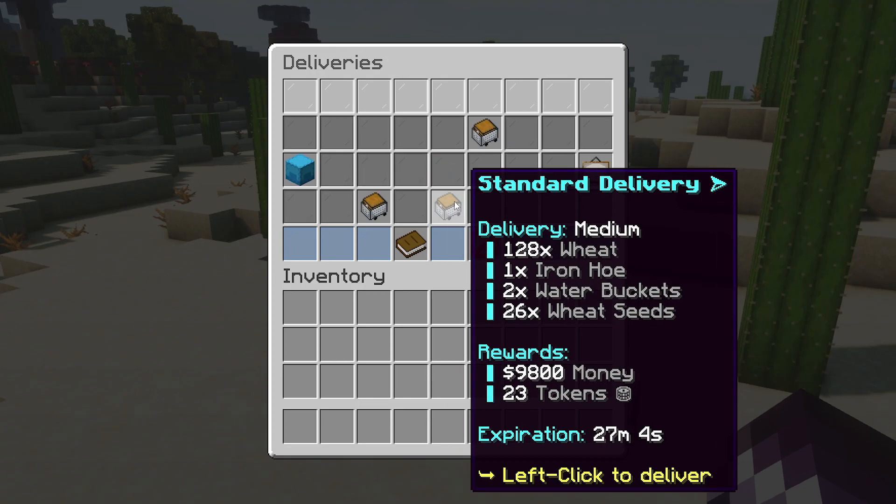So if we take a look at this delivery, for example, we can see it is a standard delivery with a medium size, and this is all the stuff that we need for it. At the bottom you can see the reward you will get — 23 tokens and almost $10,000. The tokens and dollars you can implement on your Minecraft server, so players can purchase stuff with these rewards. For this delivery, we need wheat, an iron hoe, a water bucket, and wheat seeds.